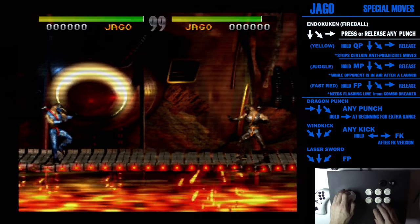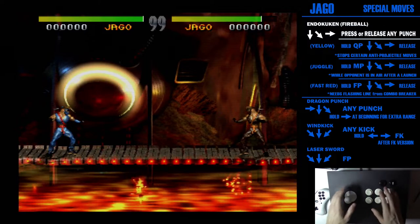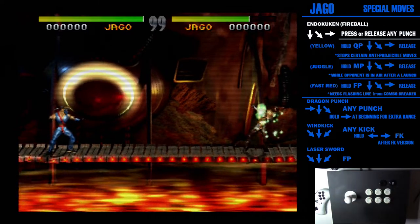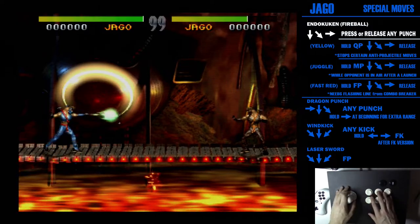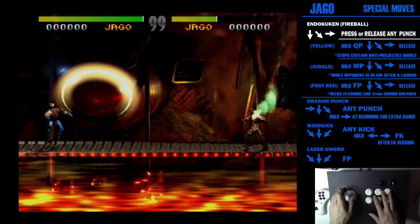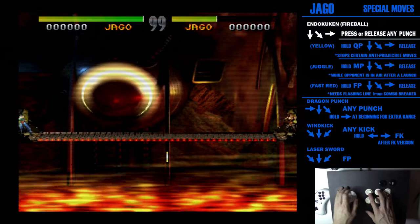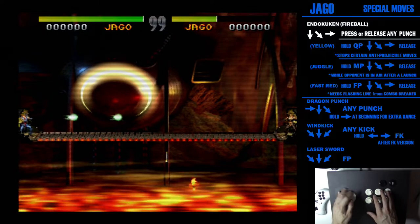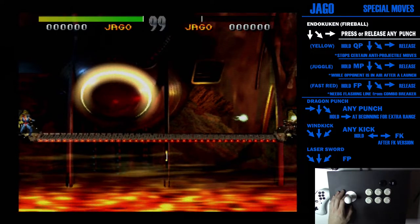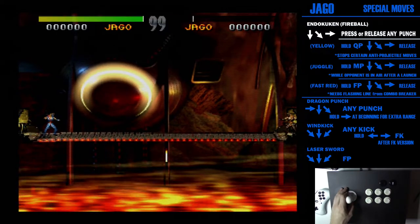First up is his fireball. He's got several different versions. Just normal: quarter circle forward quick punch, quarter circle forward medium punch, and quarter circle forward fierce punch. Each of these is a different speed — that's part of why I wanted this stage. You can see the quick, medium, and fierce ones closing in on each other. So those are the normal fireballs.